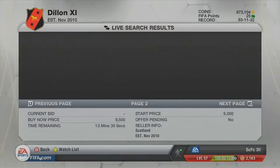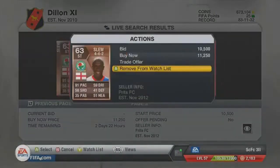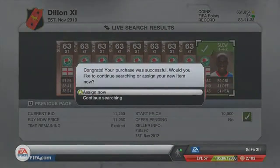The easiest way, as I said, is just find a pacey player. It's the easiest way to find a good player to buy and sell with bronze players, because they're in demand.